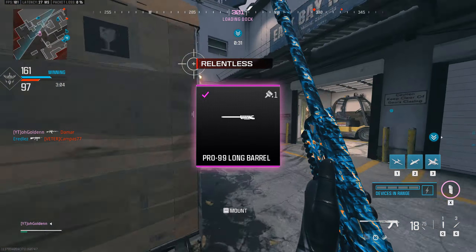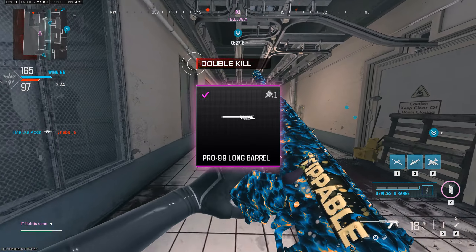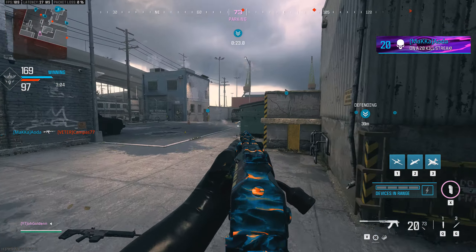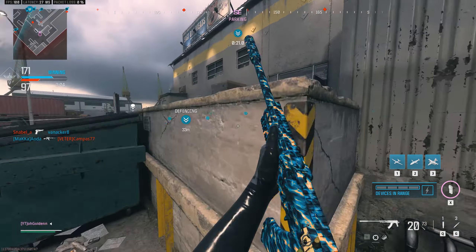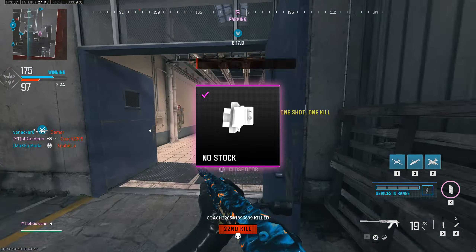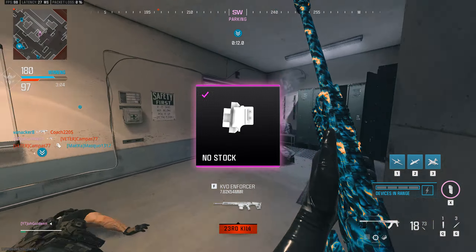Speed isn't even remotely a worry with the Longbow, as it's so fast even without attachments. I decided to compensate for the damage falloff even more, adding the Pro 99 Long Barrel to make it extra broken. This completely negates any damage range loss from the conversion kit, making sure that even at range, nobody is safe from the Longbow.